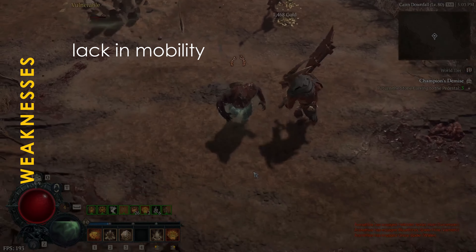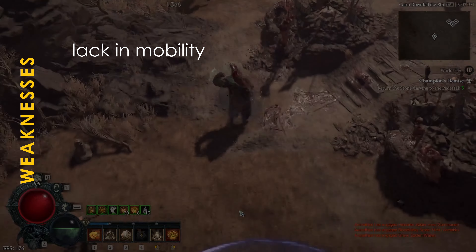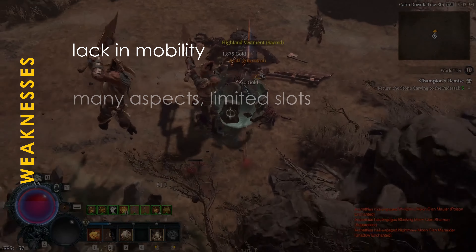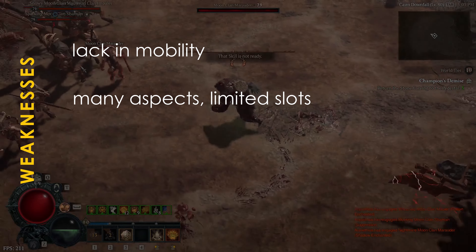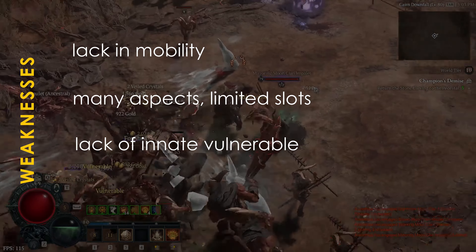Both builds lack in mobility, at least initially until you get to invest into movement speed, with Trample Slide technically being faster due to resetting your Trample cooldown — however, a lot of backtracking is necessary to play it properly. There are lots of aspects to use, and with a very limited number of slots available, you are often forced to choose between multiple beneficial outcomes. There's also a lack of an innate source of Vulnerable, and Stormstruck just isn't enough in the case of Trample Slide.